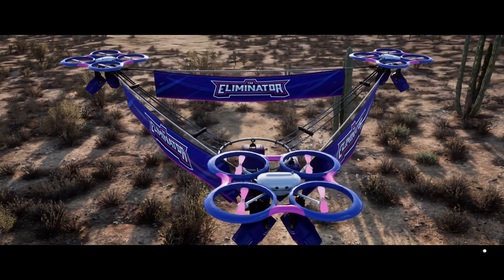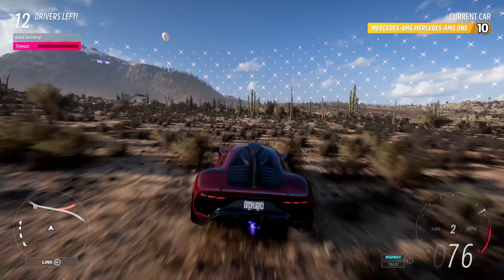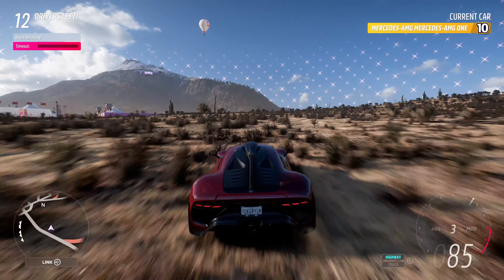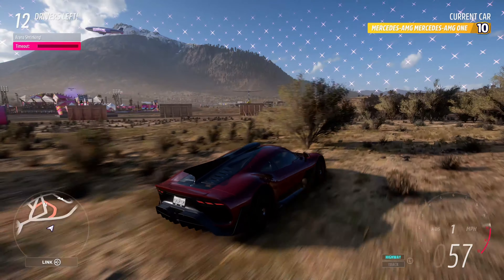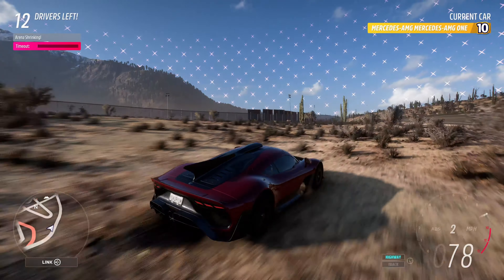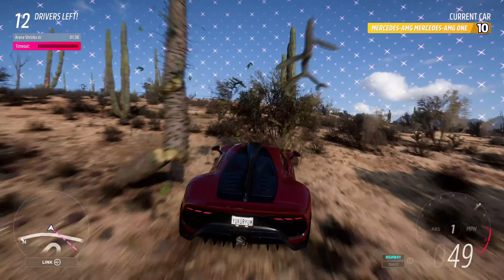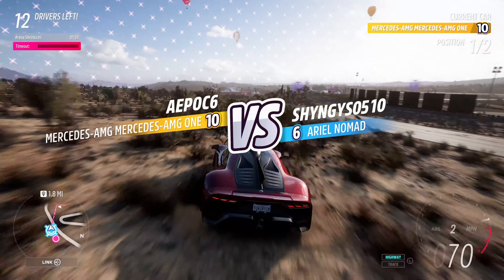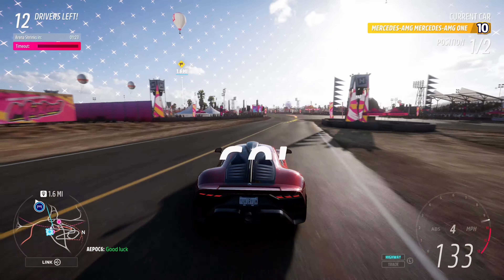I'm definitely gonna take the Mercedes here. Gonna head towards the festival site and see who I can find out here to possibly snipe. I've got two arrows ahead of me — let's see if either one of those are coming my way. Looks like one of them is coming towards me, so I'm gonna spin around. I want to get to that drag strip and take off. It doesn't really matter what I'm racing here, I just don't want to hit anything. Alright, time to giddy up.